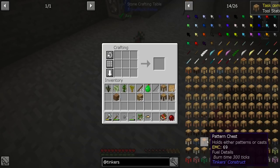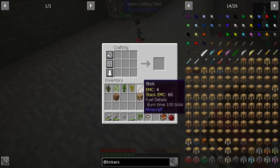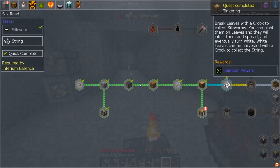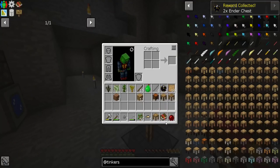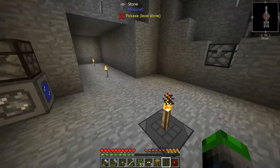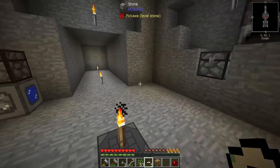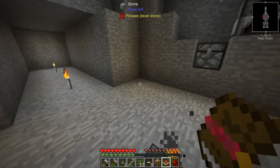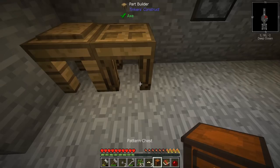We're gonna need a stencil table, which is just like this — uses a blank pattern, a piece of wood. There's a lot of different woods. I need a part builder — that's still within the table. Okay, so that's what that one oak wood was left for — was a part builder. And then we're probably gonna need to make a crafting table like so, put it here, put this above to get a tool station, which we will later upgrade with some iron. And another block that we haven't gotten to yet. And a pattern chest — will need a chesticle.